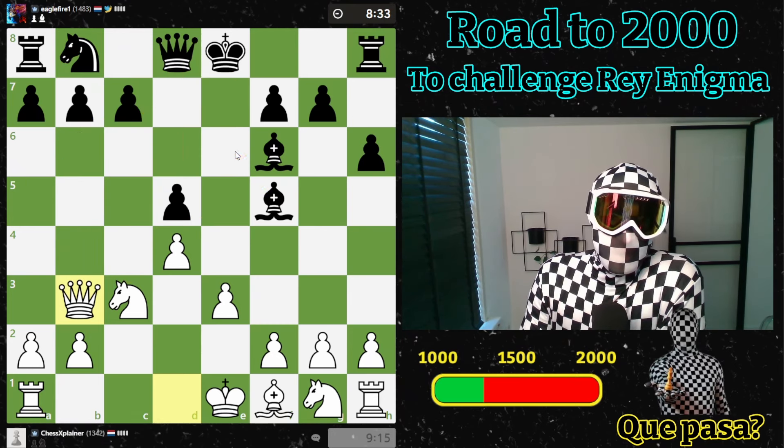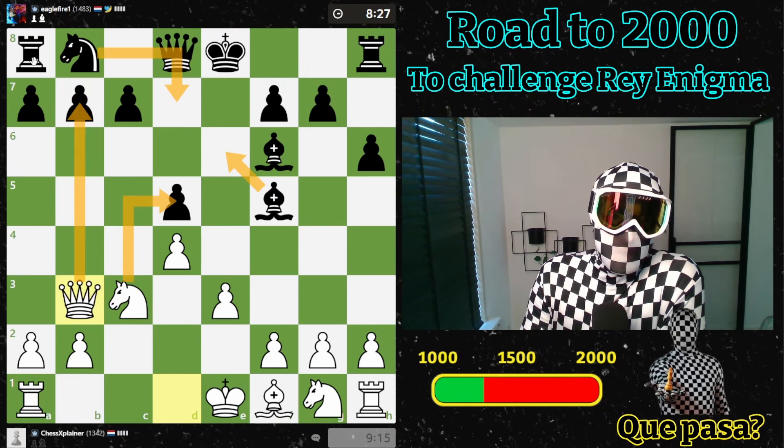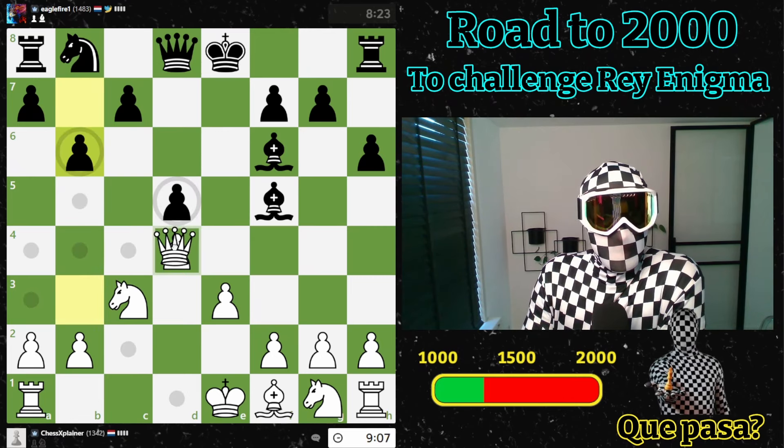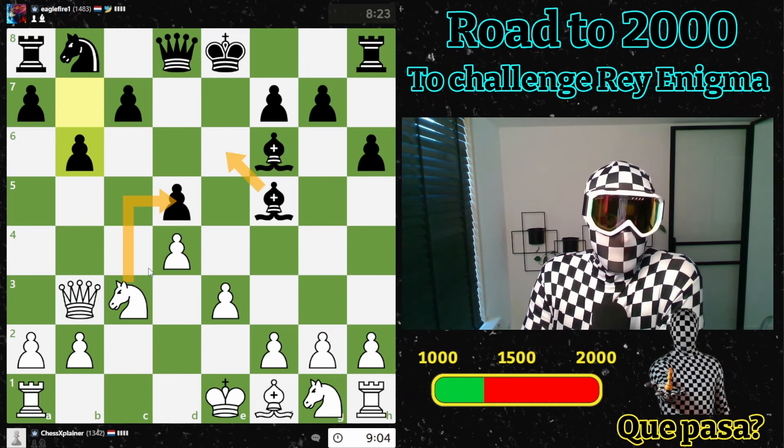Check — my queen is being attacked and he goes there. Interesting. I don't want to take with the knight, although it is possible here because then we have the bishop here. Let's even move like this — oh, then I can take here. Let's just take and go for a queen trade. I think this is fine.